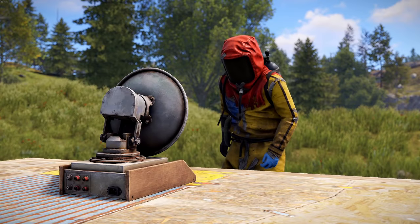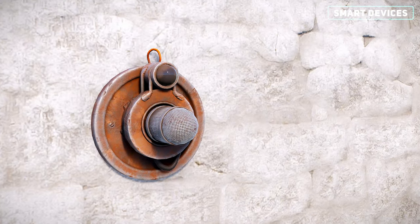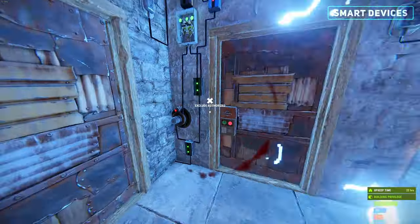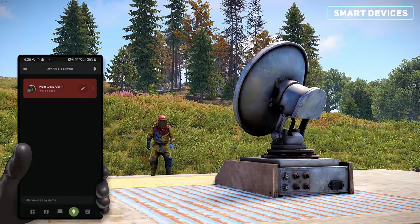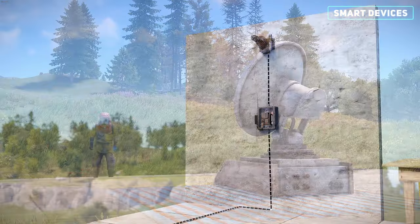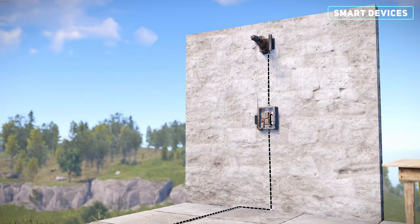The Tesla coils can be paired up with smart devices such as the smart alarm, heartbeat sensor, and door controller. When enemies enter a room, the heartbeat sensor will detect the player, send electricity to the door controller to close the doors, and alert your smart alarm connected to your phone that notifies you a player has entered the base. Otherwise, you can connect a smart switch so you can toggle on and off the device from your phone.